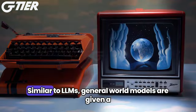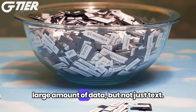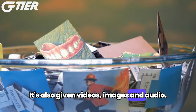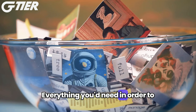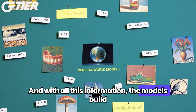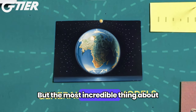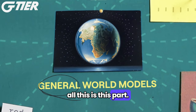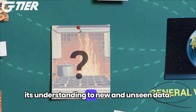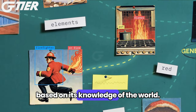Here's a clip from it. Similar to LLMs, general world models are given a large amount of data, but not just text — it's also given videos, images, and audio. Everything you'd need in order to understand how the world works. And with all this information, the models build out sort of a mental map for themselves. These models have the ability to generalize their understanding to new and unseen data.